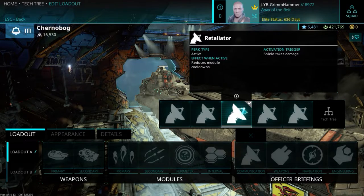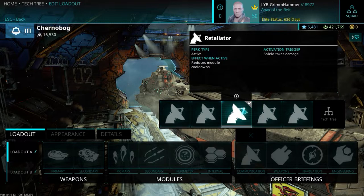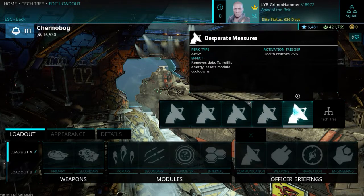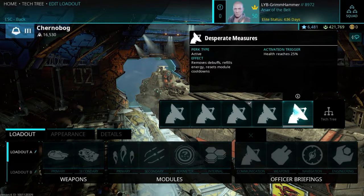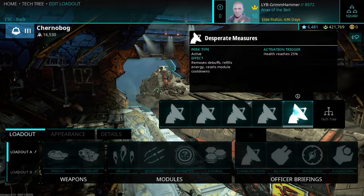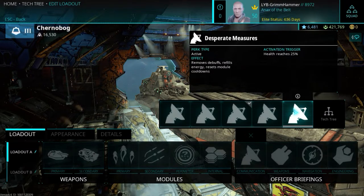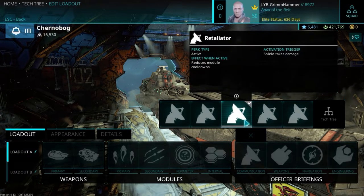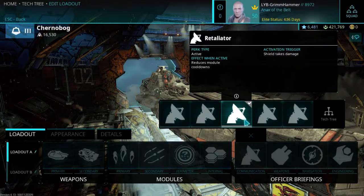For dreadnought pilots, Retaliator is a must. Its activation trigger is shield takes damage, so when your shields are up and you take damage, it reduces your module cooldown — very important. For corvette pilots or ram destroyer builds, Desperate Measures is what you want. It activates when health reaches 25%, removes debuffs, refills your energy, and resets all cooldowns — essentially giving you a reset when you're about to die so you can push out a bit more damage.